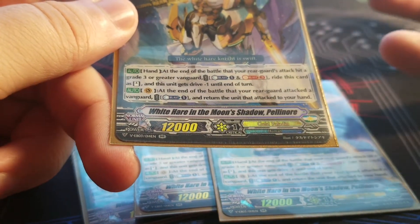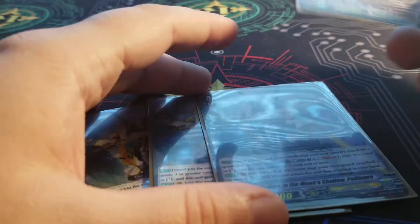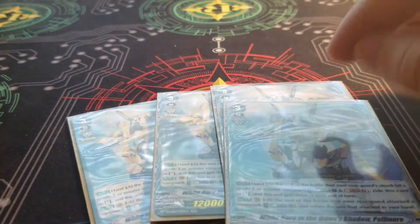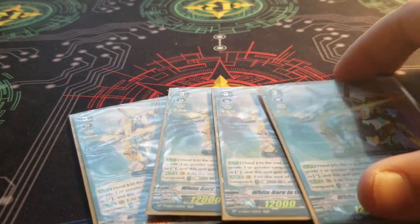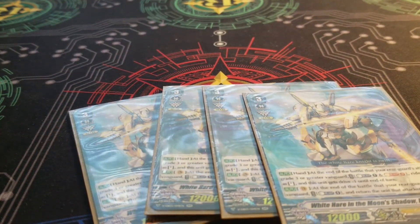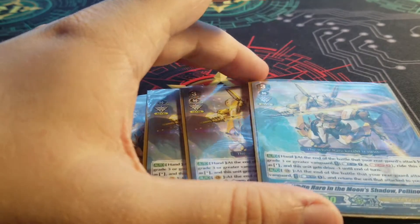At the end of the battle that your rear guard attacked, you can counterblast and return it to your hand. That's actually cool - it lets you call grade ones like Gareth to an extra circle, swing for 18, and then put that 10-shield back in your hand to guard with on your opponent's turn, or just get the card out of harm's way before they can retire or attack it. This card could have helped this deck a lot if the superior ride were easier to pull off, but they over-costed it. It's still pretty playable and that second skill is one of the few things giving this deck a slight chance - you throw cards out recklessly to make plays happen, but with Pellinore you can attack and get the card back so you actually have something to guard with.